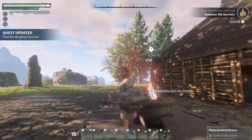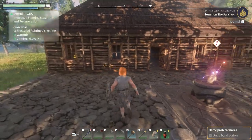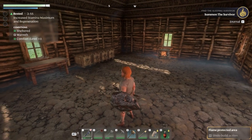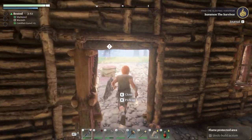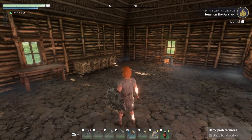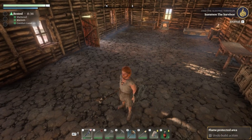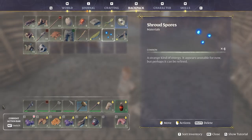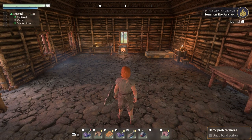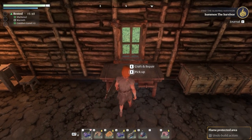Thank you so much for joining me — this is such a cool survival game. I give this game a thumbs up — from teenagers to grandpa can play this, it's super easy to follow and understand. Just read what it tells you to do. Back at the base, let's increase our rested bonus. We need to summon the blacksmith — opening up the journal, we found him. We need to do this with the summoning staff.